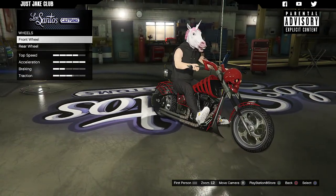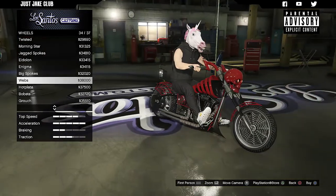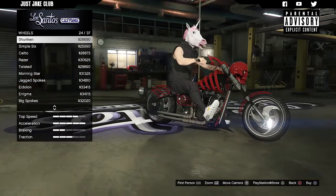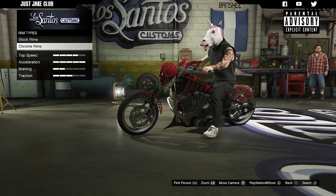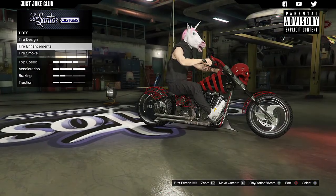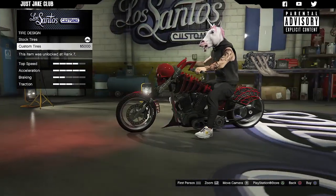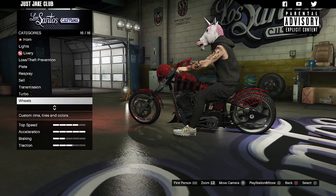For the wheels, I'm not a massive fan of the stock ones so I'm going to change them. Going chrome on the front wheel — we don't need more spiderwebs, but the big spokes look pretty sweet. The Shuriken rims look amazing — we're going with those for both front and rear in chrome. For tires, we're going to purchase the bulletproof tires. For tire design, the print actually looks quite good on bikes, but it doesn't add much so we'll skip it.